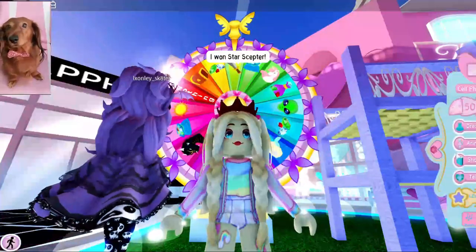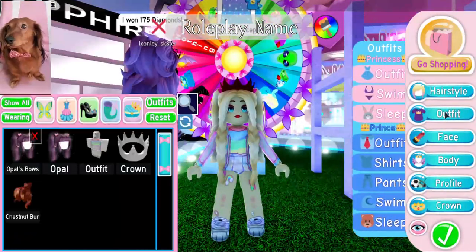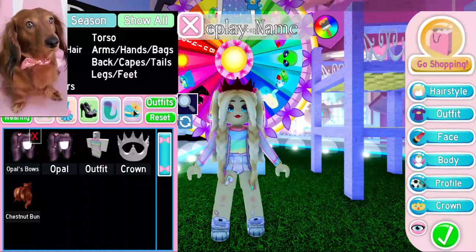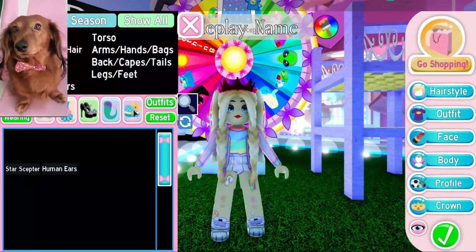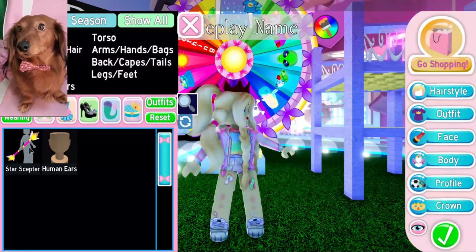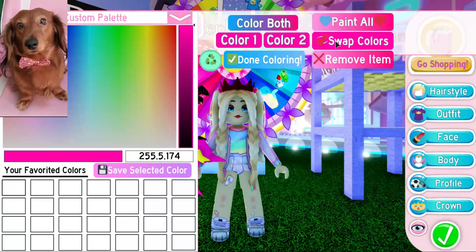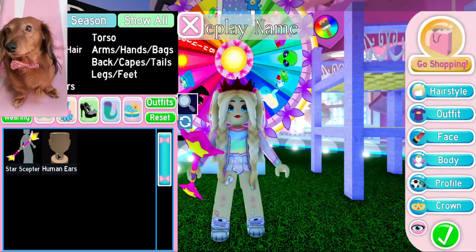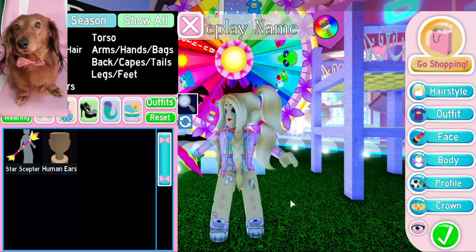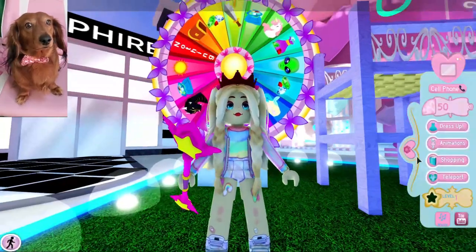We just got a free accessory! Our outfit is almost complete. Let me go into Outfit and then Accessories. When you start the game you also get human ears for free — I never wear them, I think they kind of look weird, but it's a free complimentary accessory just for playing. You can kind of see them.